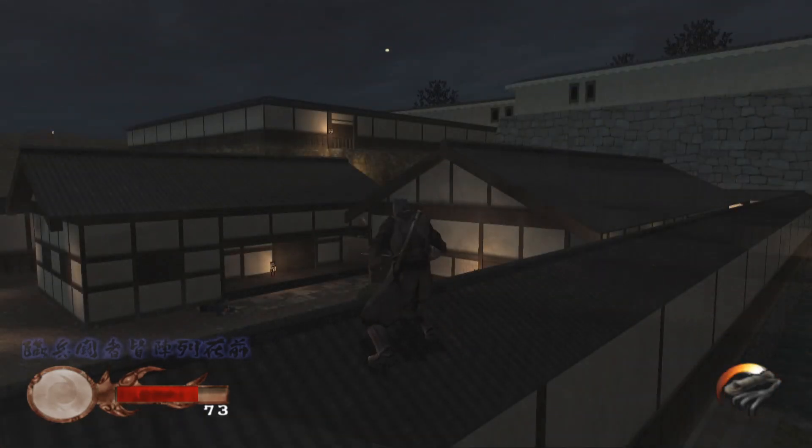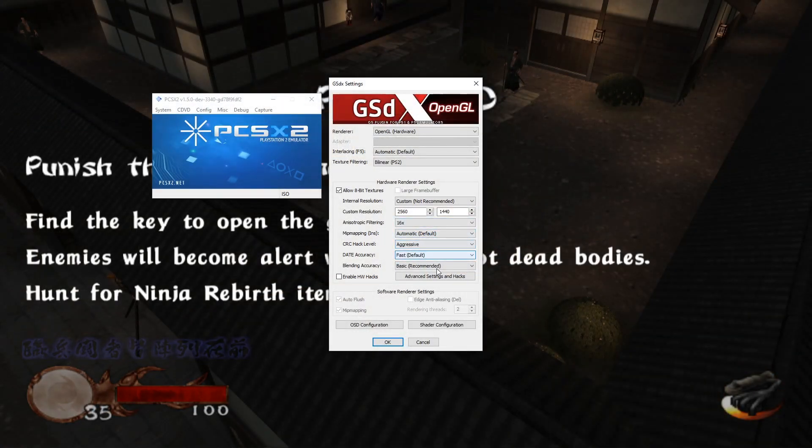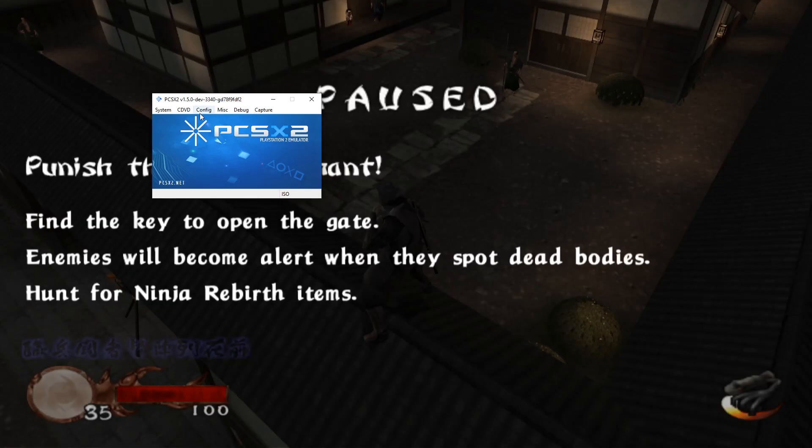By swapping the CRC hack level to aggressive, you can see that clears those right up. Everything else — data accuracy and blending accuracy — is on its default or recommended settings. There are no hardware hacks currently enabled to make this work.